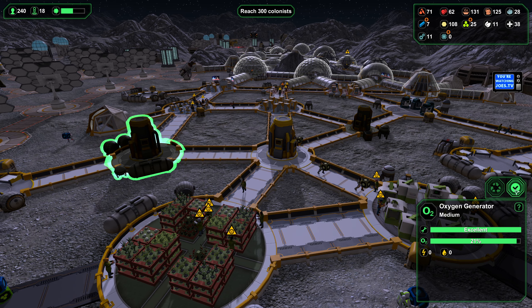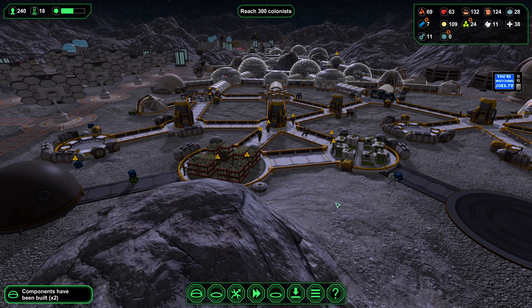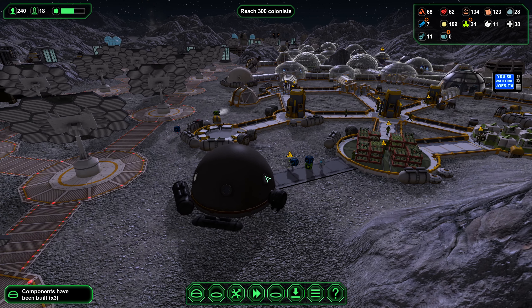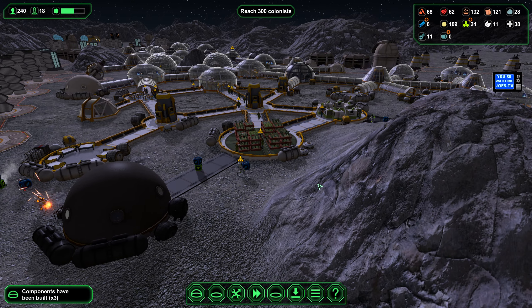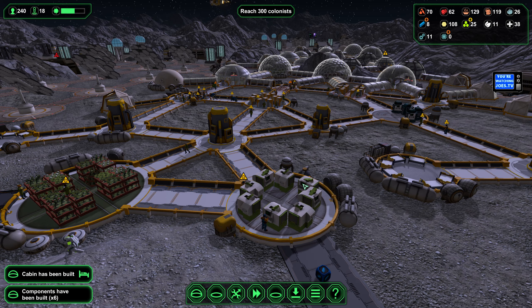Since we're adding more colonists, let's go ahead and fire up these reserve oxygen generators because the density in these areas is going up. I want to make sure we don't have oxygen supply issues.